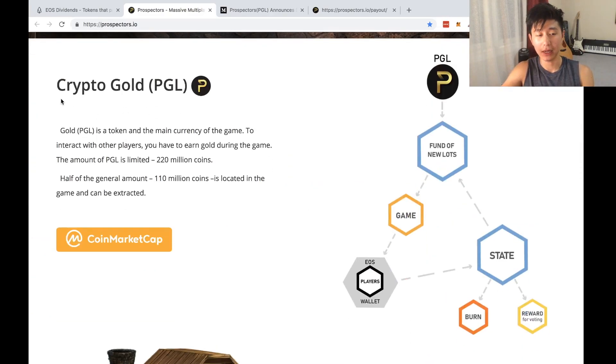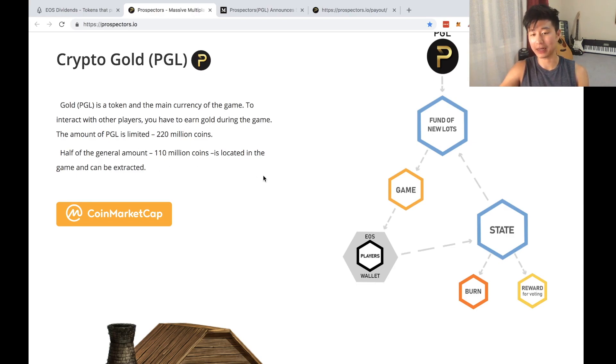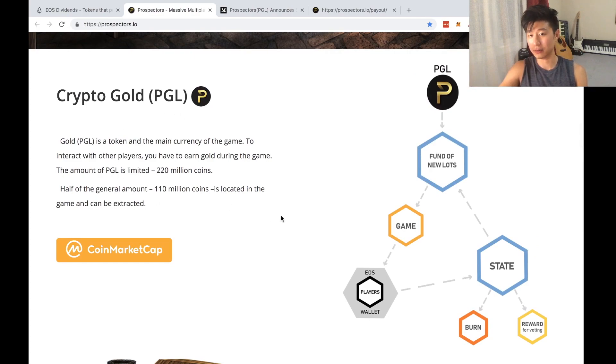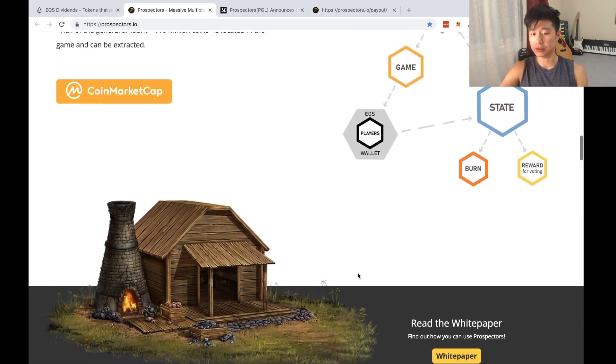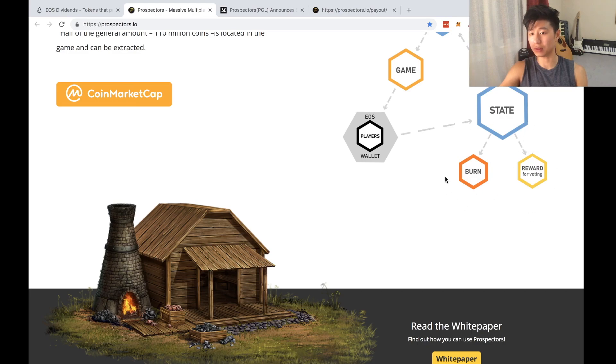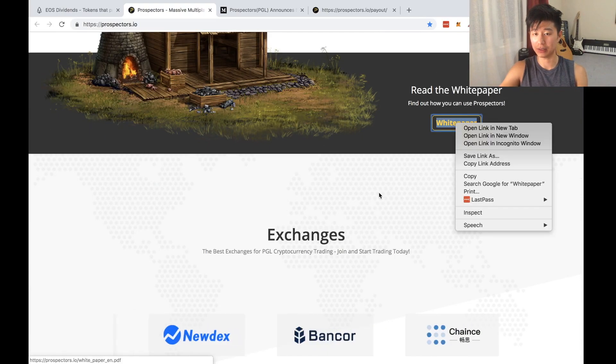So Prospectors has the token PGL as its main token. The token is going to be limited to 220 million. Half of the total amount is located in the game and can be extracted or mined — that is how the token economics work. There's also PGL, fund of new lots, game, EOS, players, wallet, state, burn and reward for voting. I haven't actually looked at the burn and reward detail yet, so I'll let you guys look at that — it'll be mentioned in the white paper, which I'll link in the description.